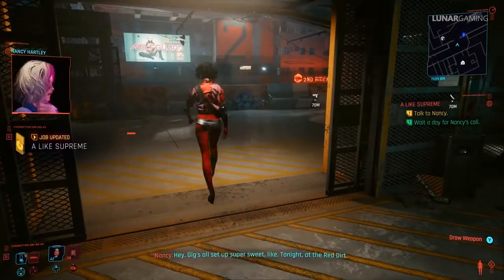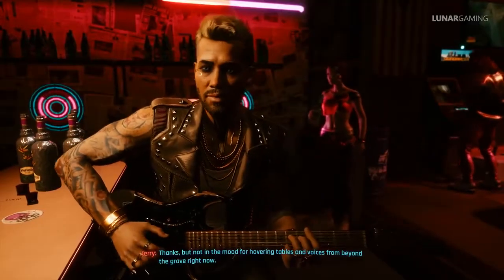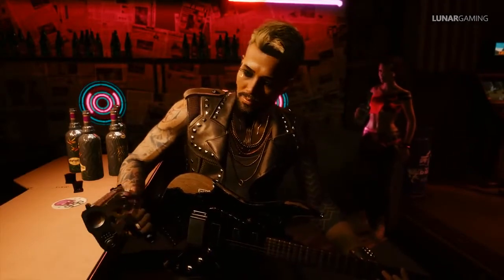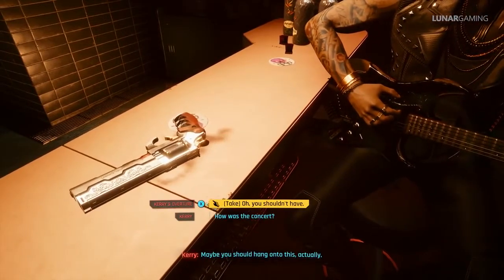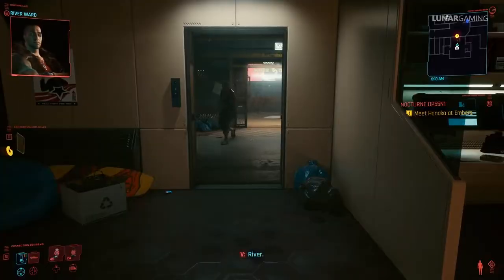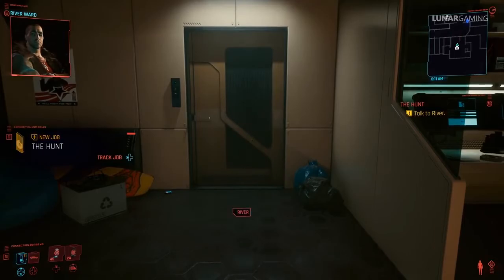A Like Supreme is playable after The Second Conflict quest is finished, where you perform in a concert. After the gig, Carrie will give you the unique Archangel weapon. After A Like Supreme you can move on to a new side mission romancing River — start the side mission I Fought the Law, which will unlock the next mission where we have a unique weapon to collect: The Hunt.